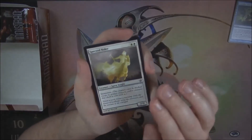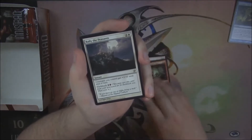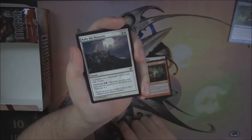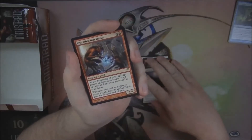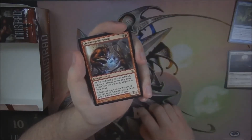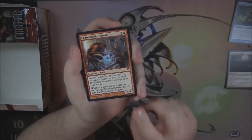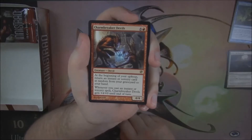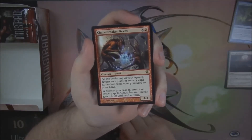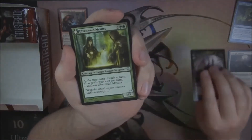Spectral Rider is our first uncommon. Curse of the Nightly Hunt. Rally the Peasants — an uncommon we haven't seen yet. Creatures you control get +2/+0 until end of turn, and it has flashback for a red and 2 colorless. Our rare here is Charm Breaker Devils — a 4/4 for 6. At the beginning of your upkeep, you return an instant or sorcery card at random from your graveyard to your hand, and whenever you cast an instant or sorcery spell, it gets +4/+0 until end of turn. There's the 5/5 Flying Demon token.